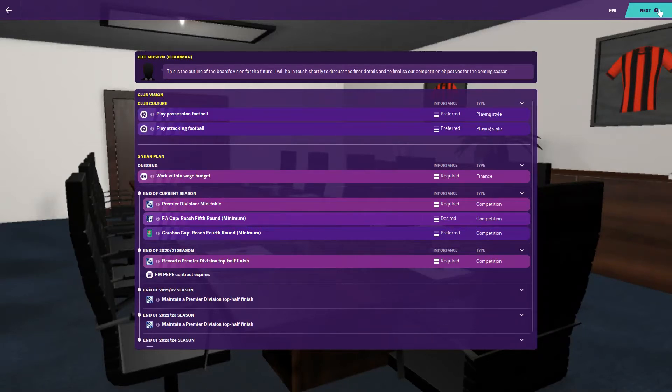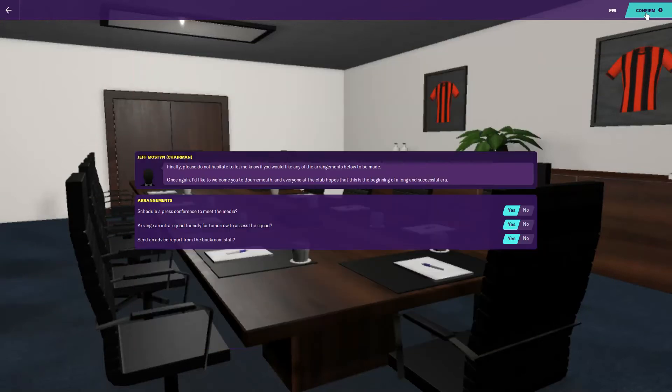Their expectations are to play possession football and attacking football. You're required to work within the wage budget and finish mid-table. They have a fifth round minimum FA Cup target and a fourth round Carabao Cup target minimum. To me, that should probably be the other way around — they should be looking at the Carabao Cup more realistically than the FA Cup.